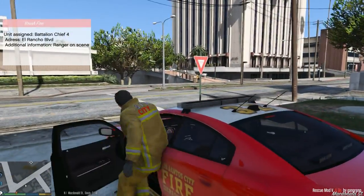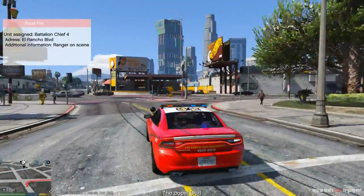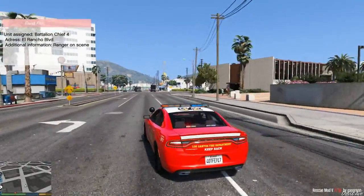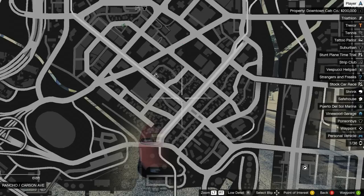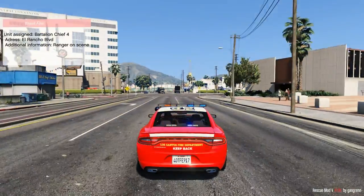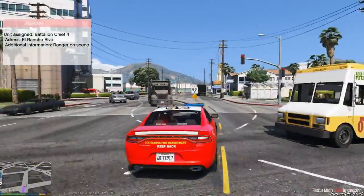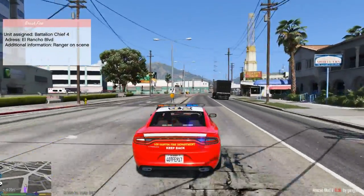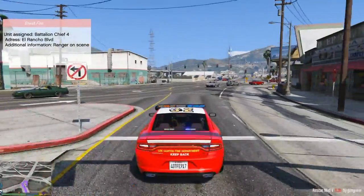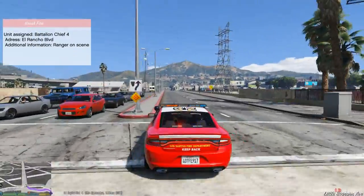We got reports of a brush fire. We're gonna go ahead and head in our 2015 Fire Charger and get on scene. Sounds like a ranger's already on the scene here. Let me just go ahead and mark the fire station so I don't lose it.